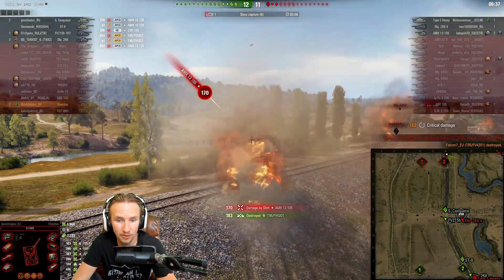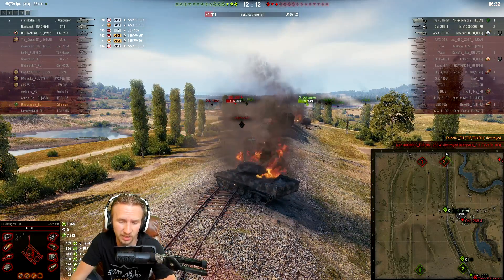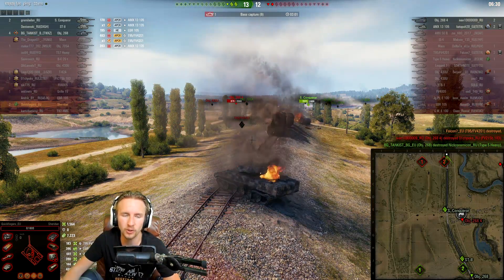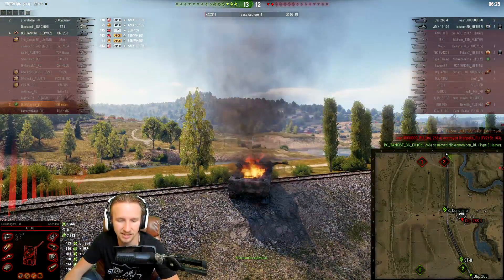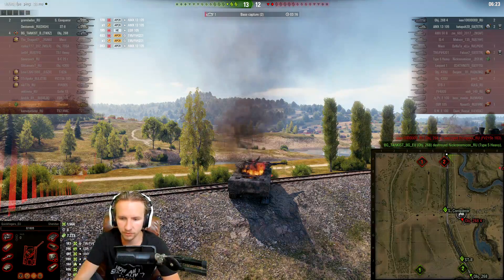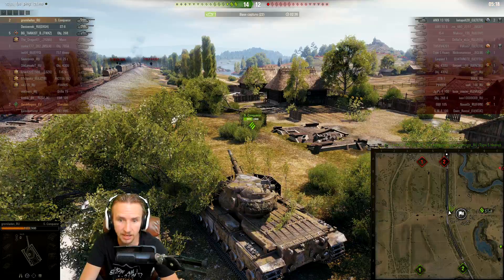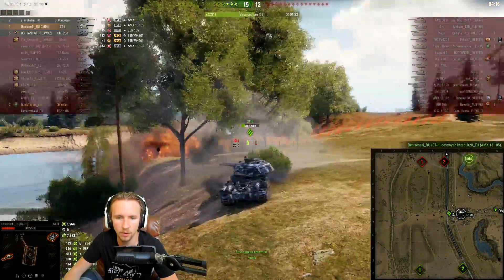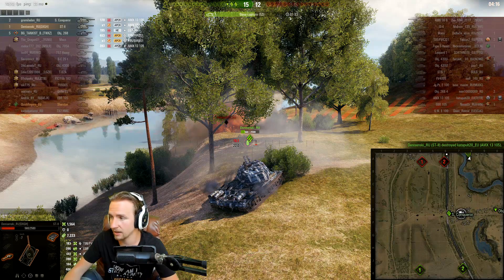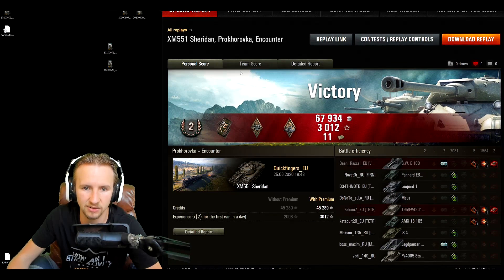I decided to go take out the Chieftain on the enemy team because he was really stopping my team from getting towards the center. Unfortunately, that AMX 13 105 who managed to sneak away from us a few minutes ago does shut me down. From here on, my team do actually manage to win. They shut down the Type 5 Heavy and then eventually after capping for a while the ST-II goes and takes apart the AMX 13 105 sitting at the back of the map. Let's take a quick look at the post-game stats and see how much spotting we dealt.